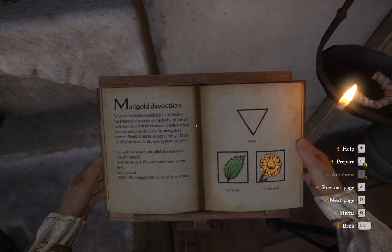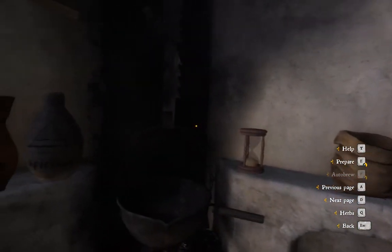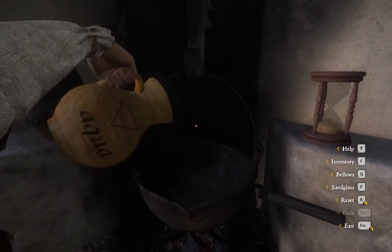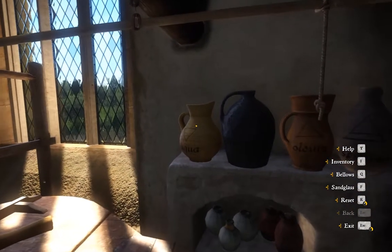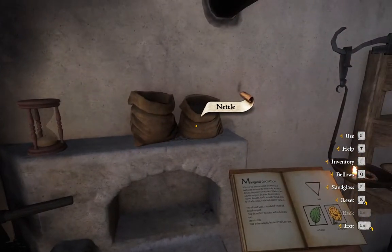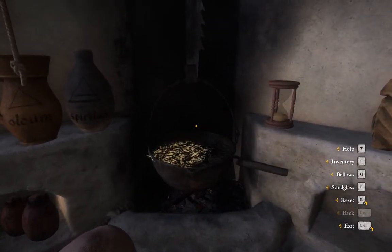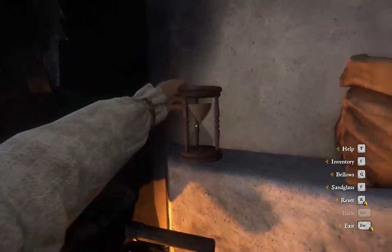So let's see a potion here. As you can see I need nettles and two marigolds and water. First and most importantly, you always add the base of the potion in the cauldron — so right now we need water. Without adding that you cannot proceed in making the potion. As you can see now we take the nettle and we put it in the cauldron. Now we need to cook it for one turn, so as I said pull the bellows once, turn the hourglass and you are good to go.